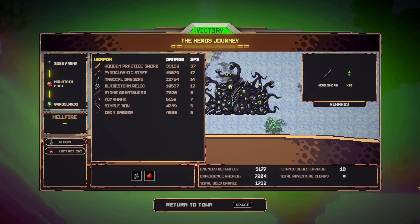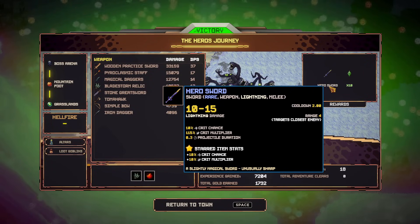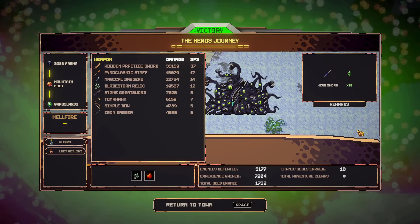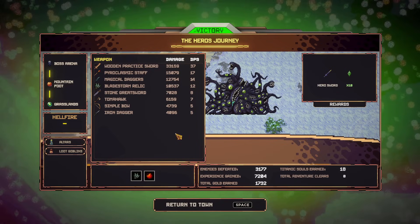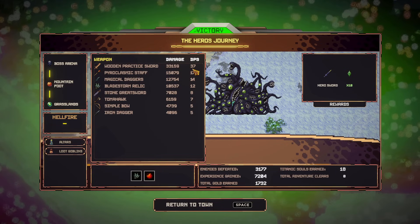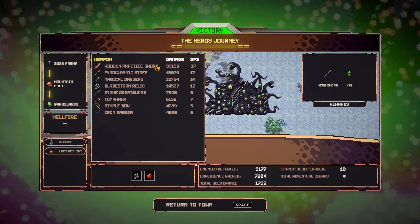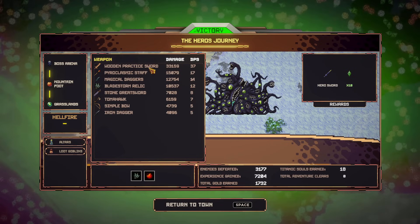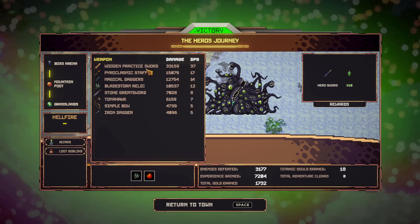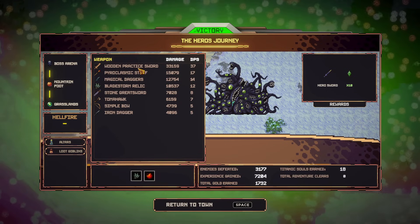Did not think we would beat this right away — very cool! We get the Hero Sword as our starting weapon. Looking at the stats: wooden practice sword had 37 DPS — actually wait, I had two of them so it combines the DPS of both. Wooden practice sword is pretty good because it's a slashing attack hitting multiple enemies all the time.